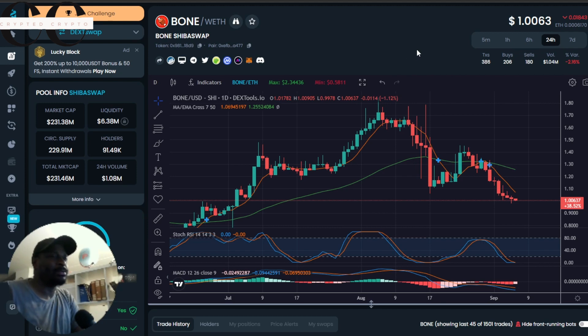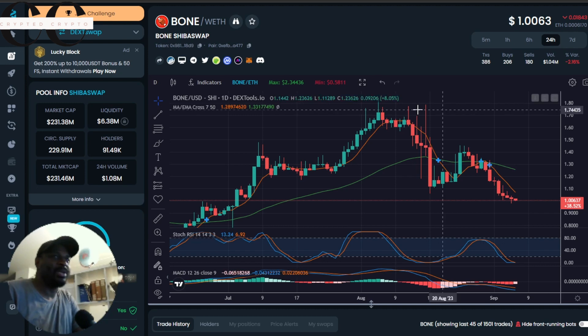It's not just about the BONE listing. We've got news from the Shibarium ecosystem — the Bad Idea AI token, which is a partner project, recently scored a listing on MEXC. MEXC is a top-10 exchange. Bad Idea AI is all about education and entertainment in the AI space. To celebrate, MEXC is offering airdrops totaling 50,000 USDT to its users, so go get a share of that free USDT.